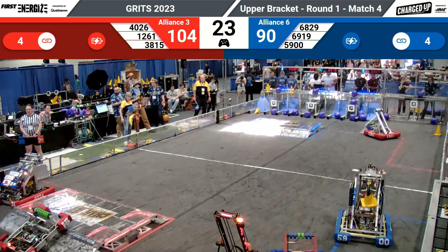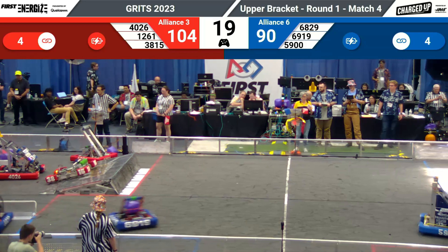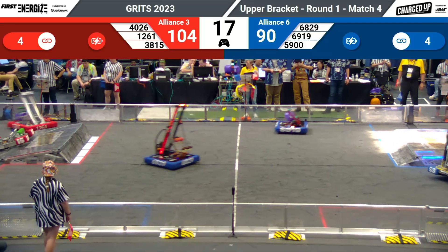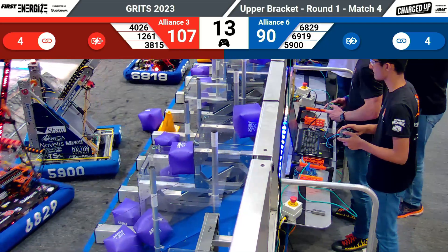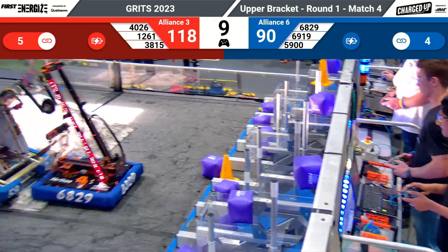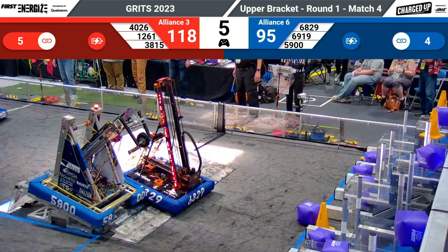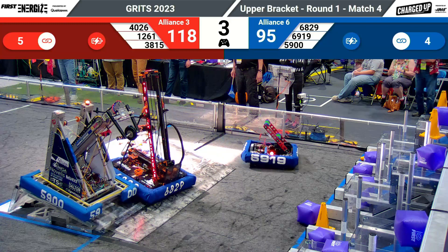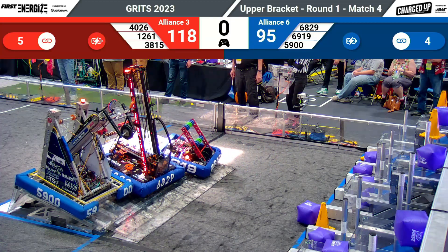Can the blue alliance catch up? With both alliances having four links made, 5900 is racing across the field, 6919 doing the same, 6829 — all meeting up at the blue alliance community zone. 5900 waiting for an alliance partner to join them on the charge station. 6829 has joined it as well. The red alliance has gotten the triple docked and engaged folks — let's see if the blue alliance can match it — and the match is over!